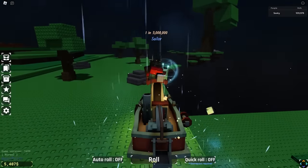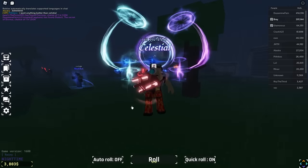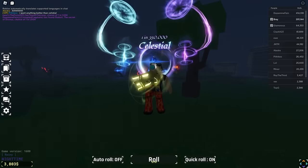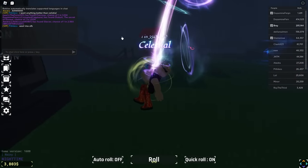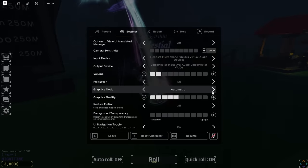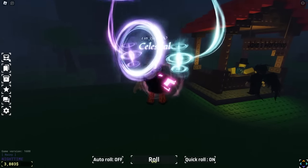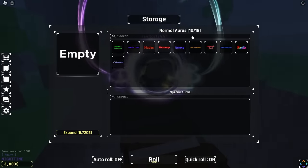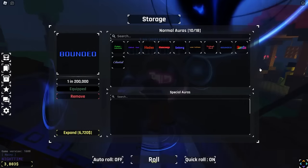We are on the 150,000-roll account. Let's take a look at what they got. The past few accounts have had crazy stuff — we saw a one in three million and a couple Gravitationals at one in two million. It's gonna be kind of hard to top that — but hey, we're going up in rolls. All right, we topped it. He's got a Celestial, Exotic, Bounded, Undead Devil, Lunar Full Moon.